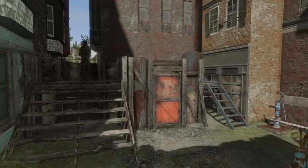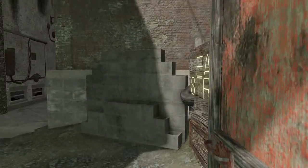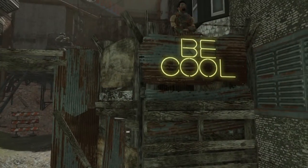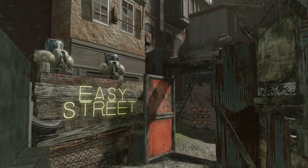And there we go — that's pretty much all of my settlement for Hangman's Alley. This is the back entrance, Easy Street. Thanks for watching, see you again next time. Bye bye.